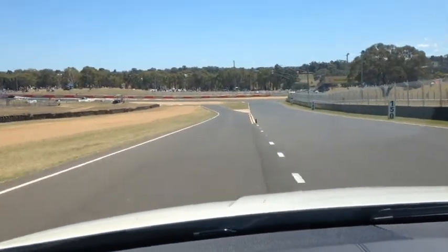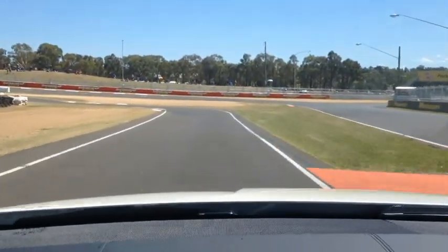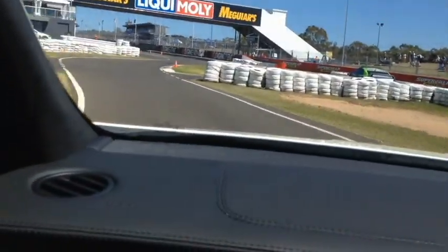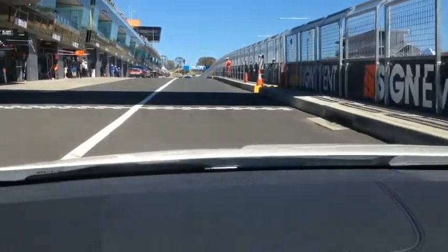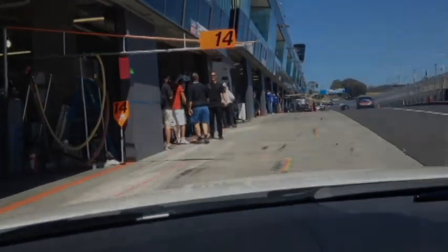The return to pit lane as we come in — this is all still full pace. You can go as quickly as you like through here, but you can see how tight it is and it catches a lot of drivers out; they end up running across the grass. You can see where the 40 sign is — you'll be hard on the throttle at this point, just hitting the pit lane speed limiter as you go through.